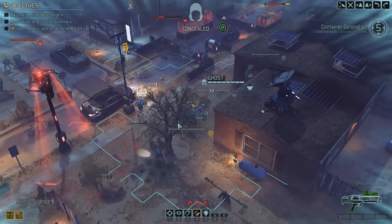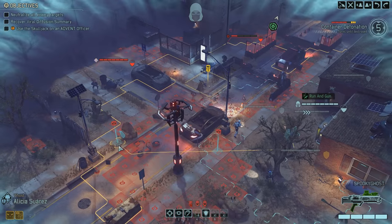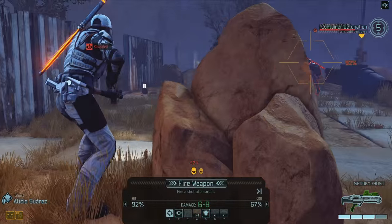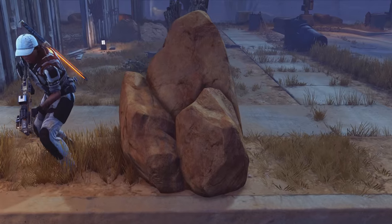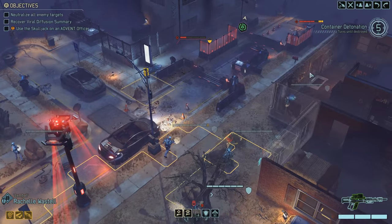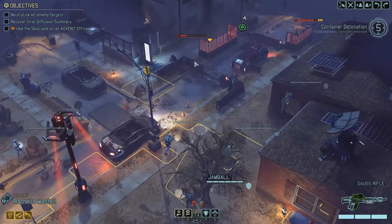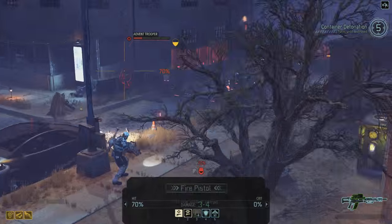Or just weather this shot, which is also fine. But what it definitely means is we're going to have to move to the side to take out this stun lancer with run and gun — so stealth's going away, but hopefully kills are coming our way. They see me, but he should be dead. Very dead. At this point I can probably just take a shot on this guy — he's not going to be able to flank anyone. The best he's going to get is a half-cover shot.